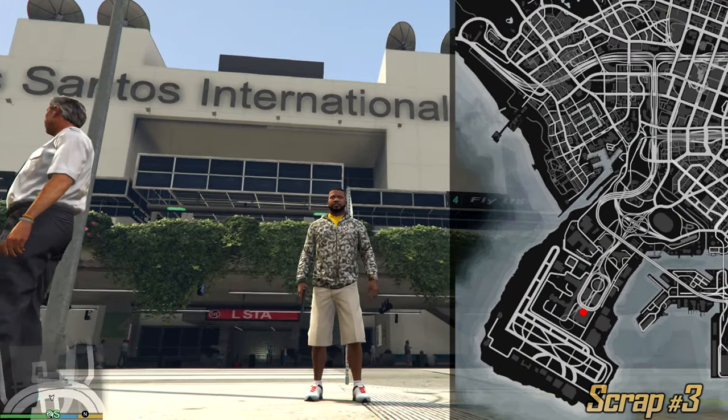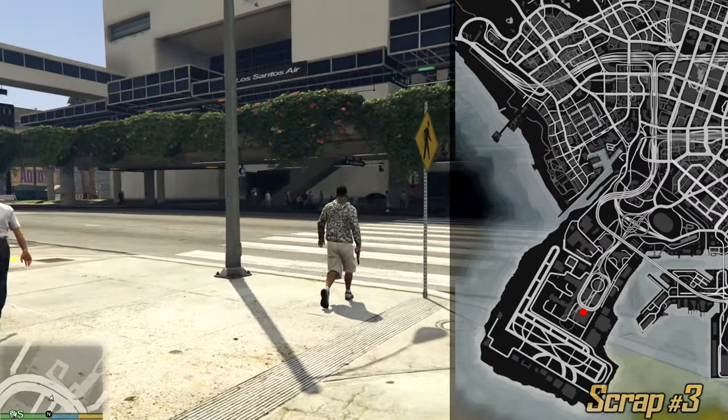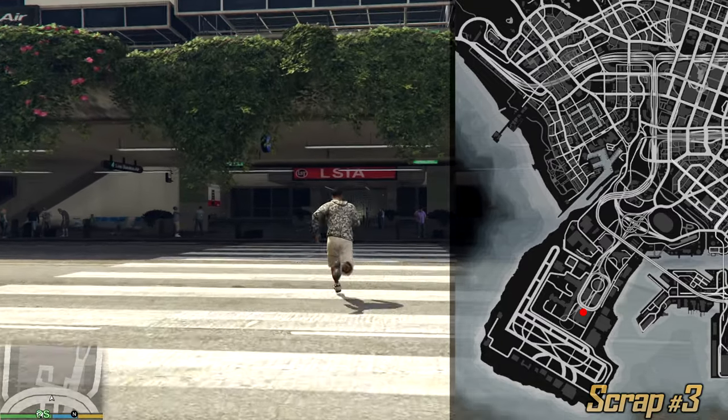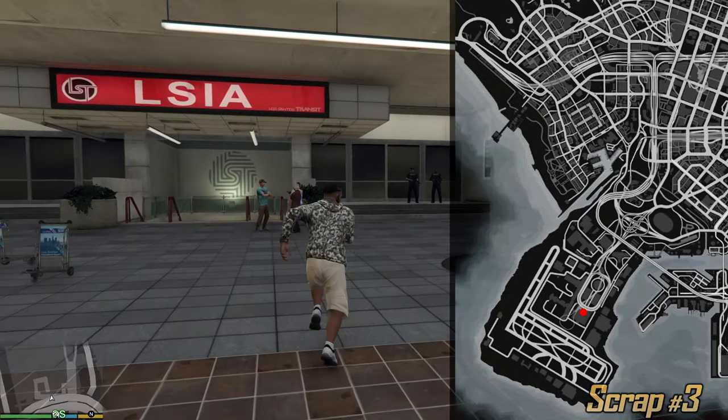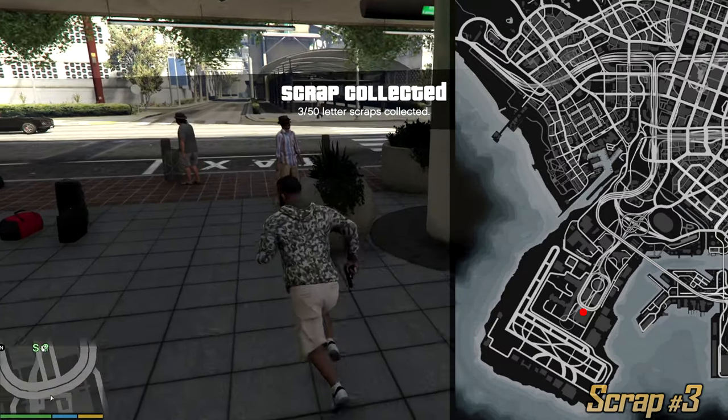Welcome guys to Los Santos International Airport. As you can see we have two stories here. Look for the bottom one. Here we're gonna find a red sign which says L-S-I-A. Head towards it, turn a little to the right side and on the ground we can find our next scrap.